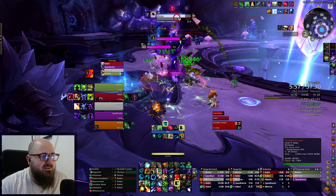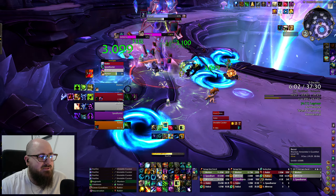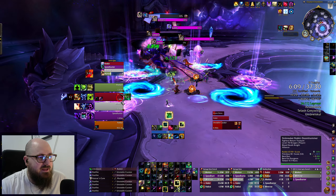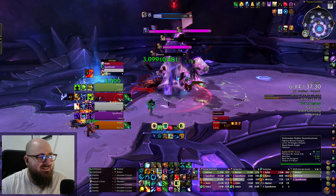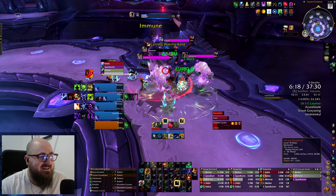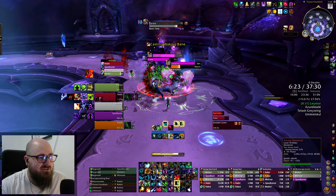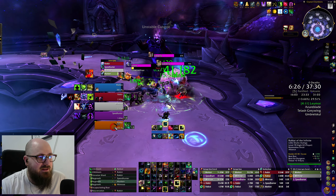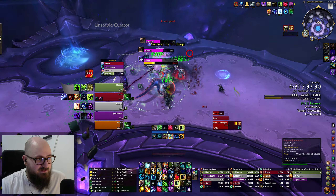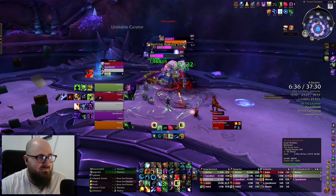Grove Guardians are off the global cooldown, so I mix them in when I finish casting a Regrowth — Grove Guardian then Regrowth. I should use more of them; that's my one big thing I don't do enough. The tank is using Rune of Sanguination instead of something else — interesting. They haven't used Darting Dancing Rune Weapon a single time, even on the boss fight. They're still learning, it's okay — it's a five.